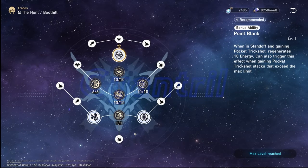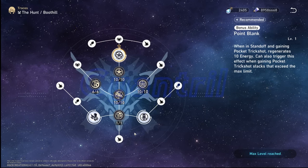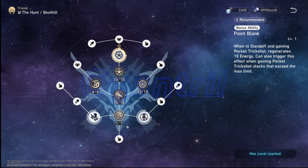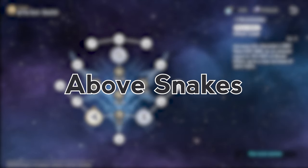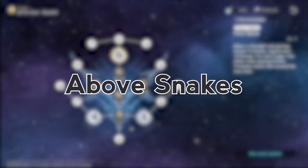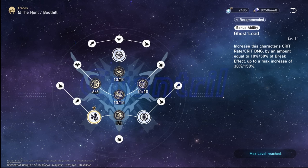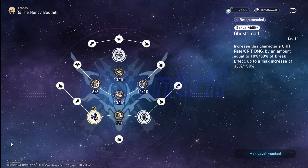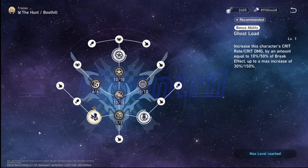Boothill's talent tree is pretty straightforward. A2, Point Blank, gives 10 energy to Boothill when he gains a pocket trick shot, regardless of how many he has. A4, Above Snakes, reduces damage Boothill receives from enemies not in standoff mode by 30%. A6, Ghostload, is honestly one of the strongest trace abilities in the game, at least in the stats department.